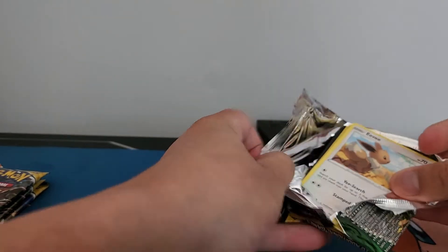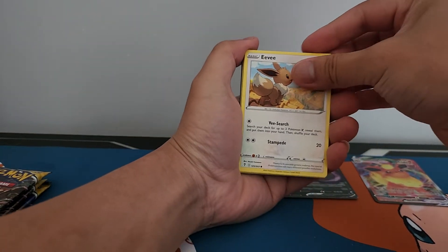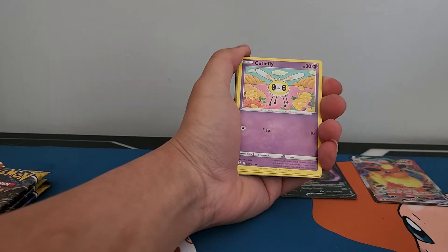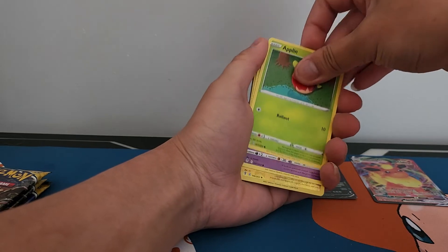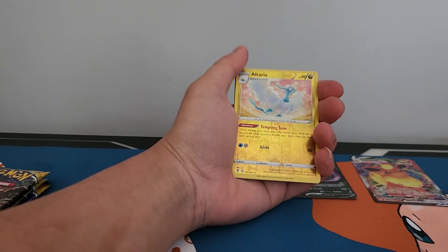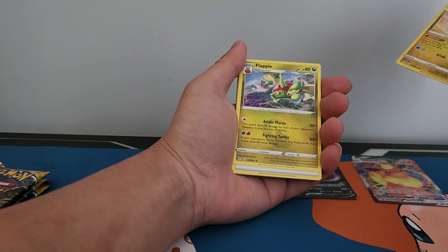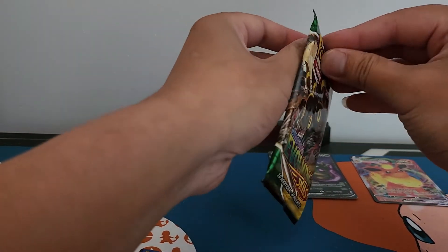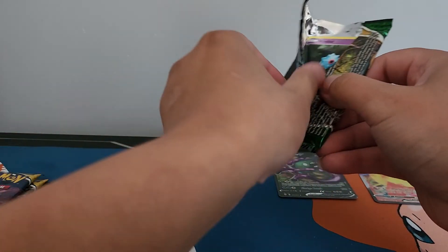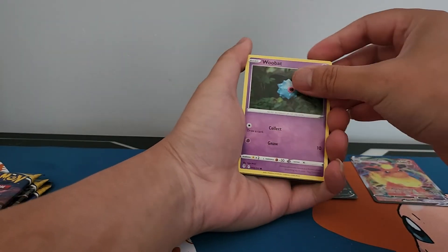That one took a little while to open. Okay. Eevee, Mime Jr., Cutiefly, Sableye, reverse holo Altaria and another non-holo rare. Wow! So far this second half of the booster box has been pretty bad. Can these last few packs save it? It's looking quite bad.